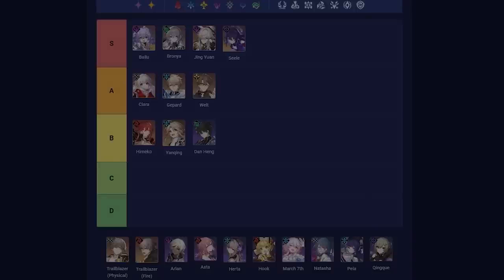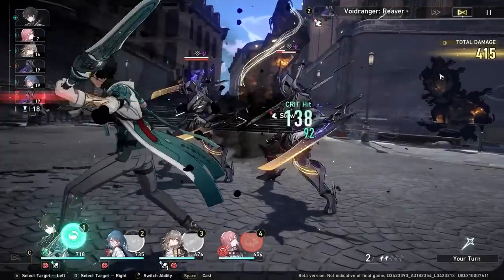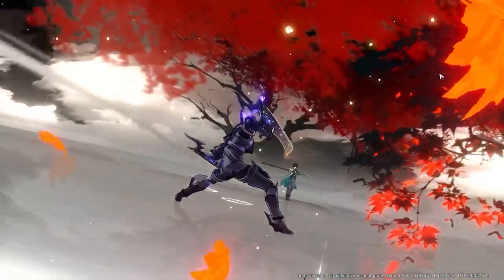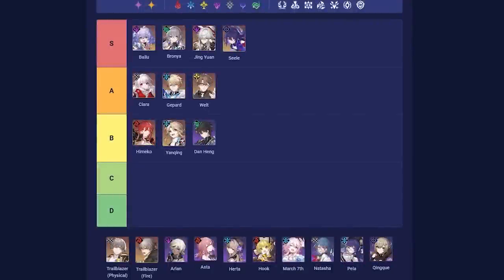In terms of upkeep, Dan Heng is a little more expensive to run in skill point consumption than other characters, but he makes up for it by taking a turn off to use an enhanced basic attack, meaning he doesn't have to use his skill every turn. However, Dan Heng has a pretty awkward ultimate cost of 100 — his skill generates 30 energy and his basic generates 20, so there's not really a combination of those numbers that creates 100 without taking four actions.